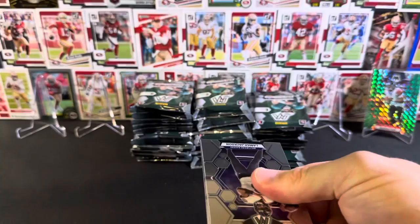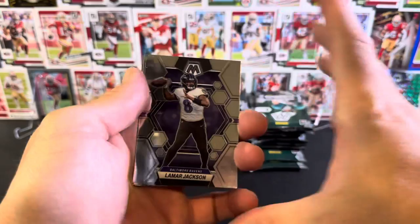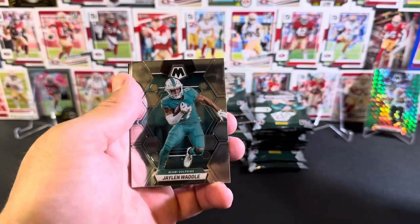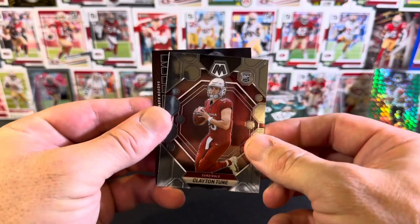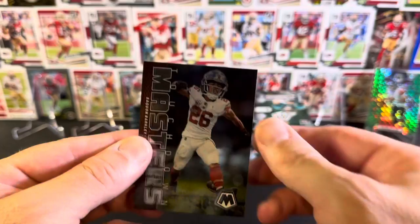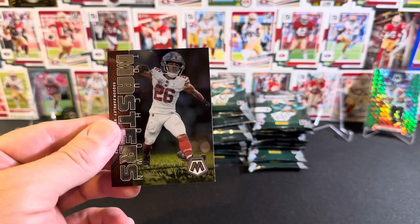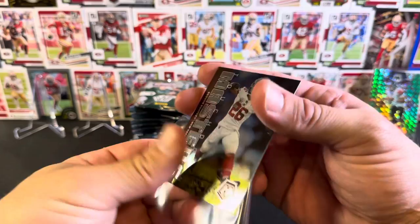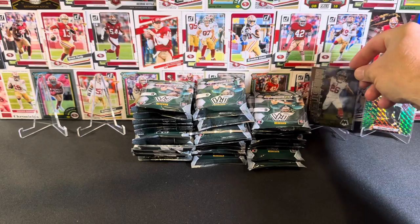Pack number two. Got a whole bunch of packs to get through. Lamar Jackson, Champ Bailey - he was a beast back in the day - Charles Woodson, also another former beast. Jalen Woodall, base rookie Clayton Tune. And Touchdown Masters Saquon Barkley. We pulled another Touchdown Masters in one of the other videos - it was Tua Tagovailoa, a Dolphin doing the double guns. Saquon has quite a cool pose, but again, just a base insert, nothing fantastic.